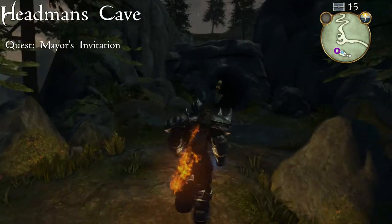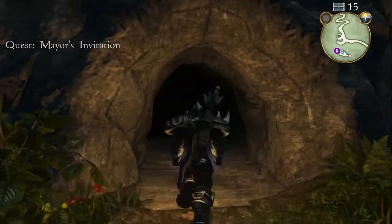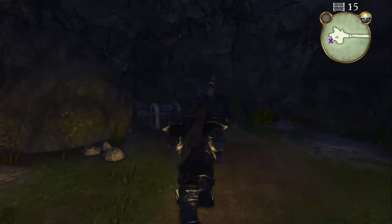Heading through the demon door on Hedman's Hill, which requires the Mayor's Invitation quest, go through into the cave and at the back of the cave will be the silver key chest.